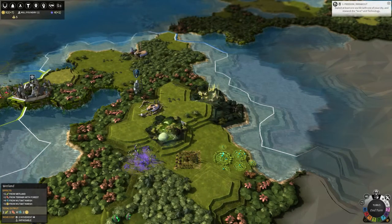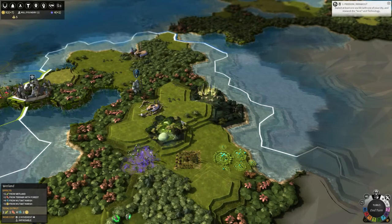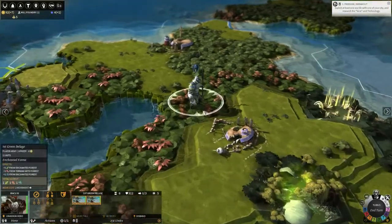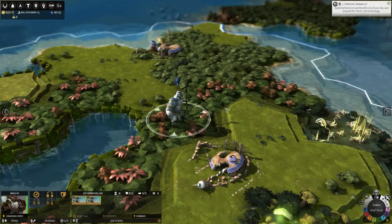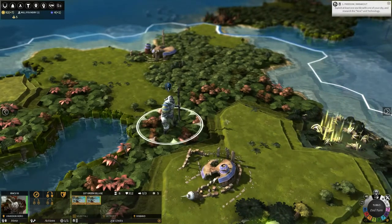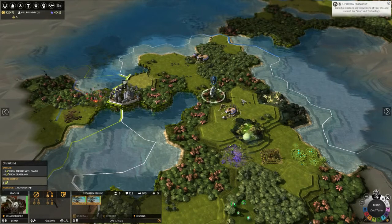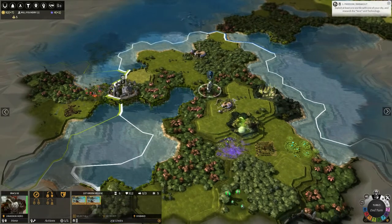Hello and welcome back to Endless Legend Tempest. We are the Mogwower, hideous looking creatures, but are sometimes very beautiful on the inside anyway, and we are on a quest to conquer the seas, the land, and your heart.